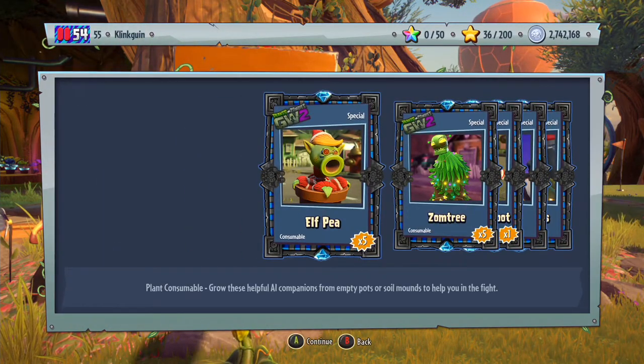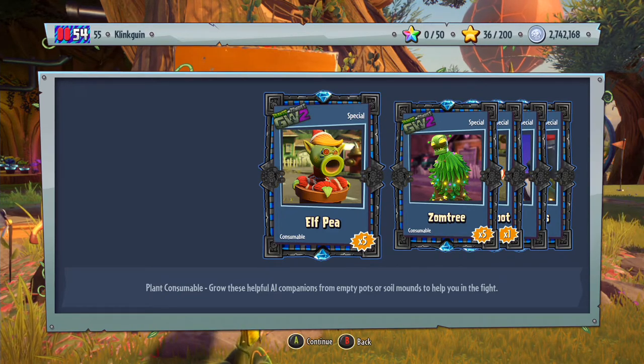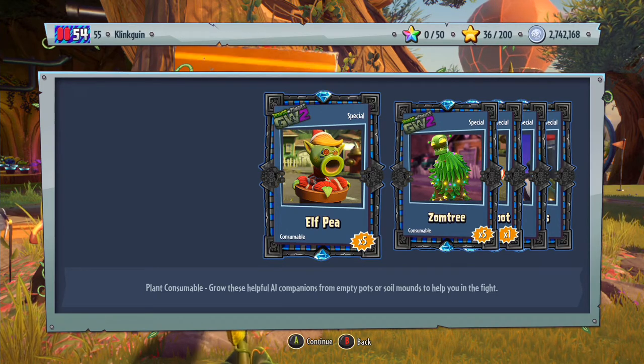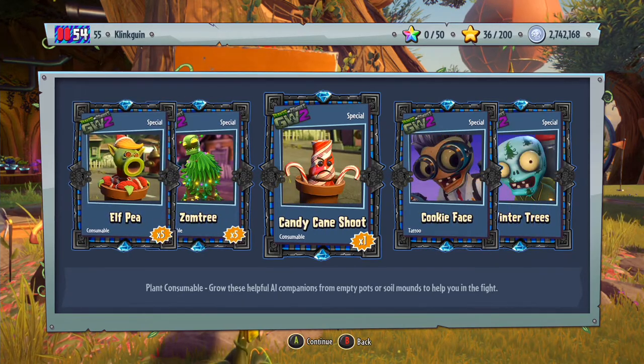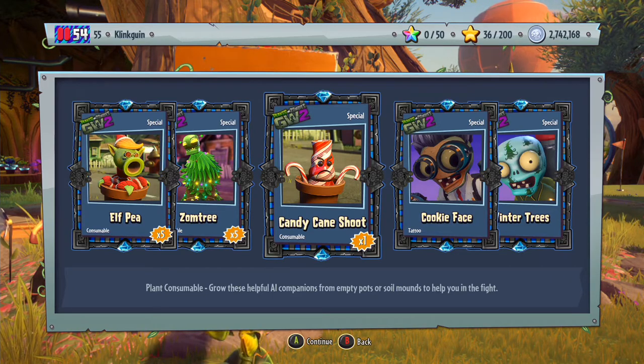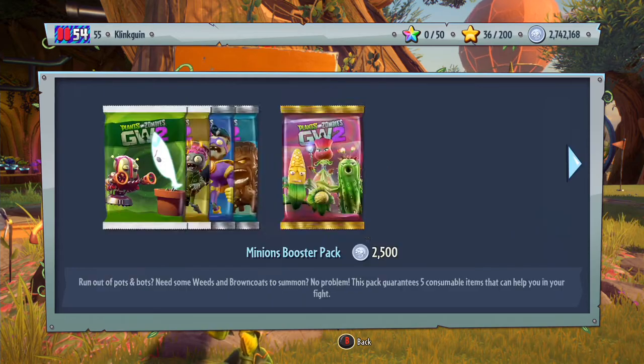So we get the Special Elf Pea — that looks really cool — for the pea shooter, the Continual Pea. We have the Zom Tree, I've actually seen this in the backyard, the Candy Cane Shoot — oh my god, that might be my favourite one, it looks so cool — and then we get the Cookie Face and the Winter Trees.